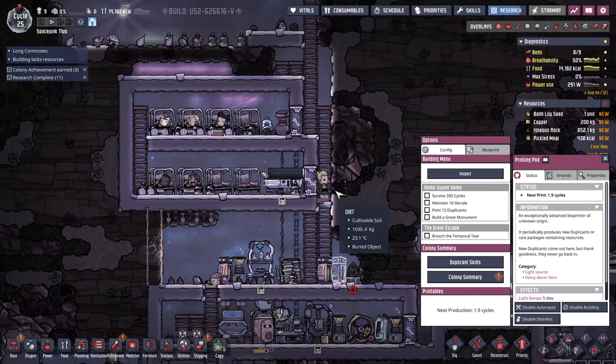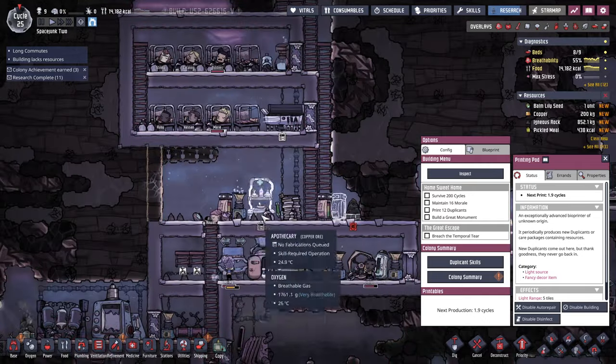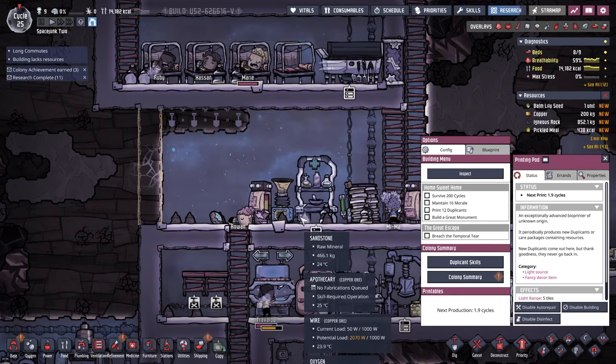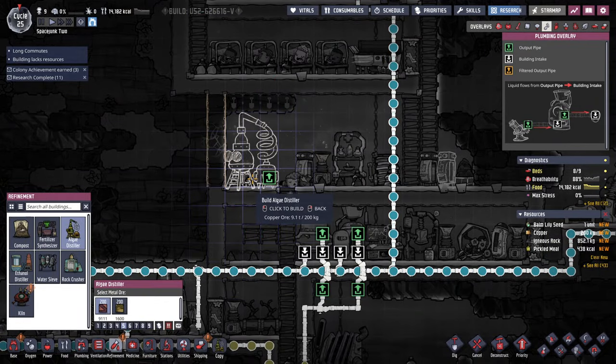Rowan doesn't have a bed yet. The air here is not bad. We'll get Rowan a bunk somewhere up here. One of the algae distiller — that's huge. Can't get Rowan a bunk there.